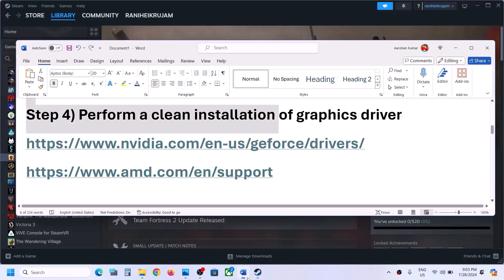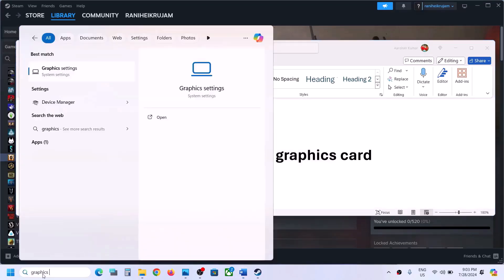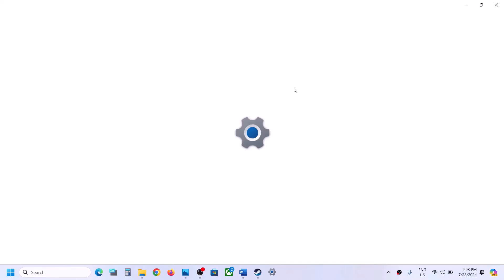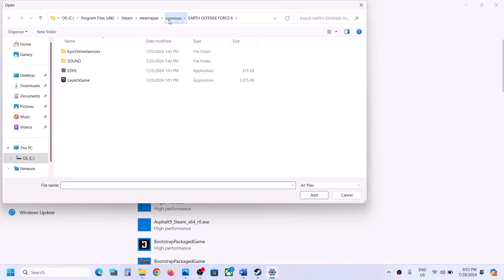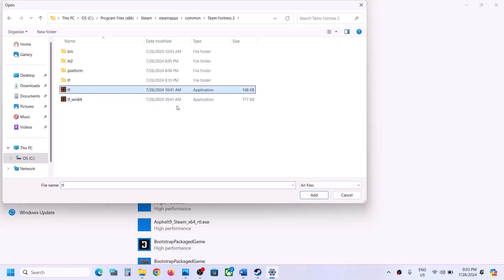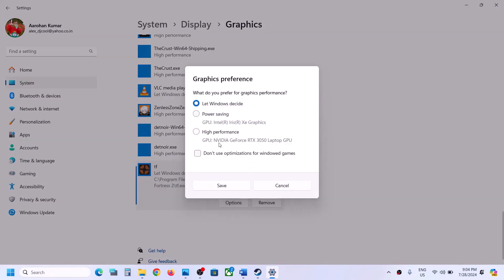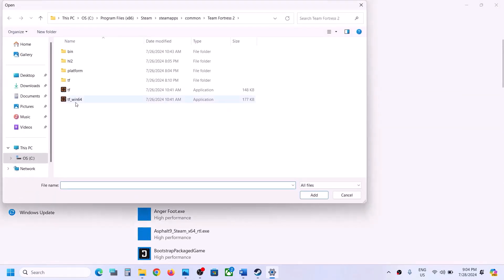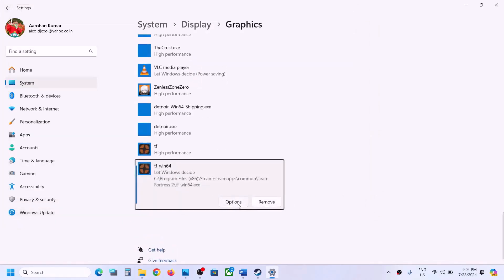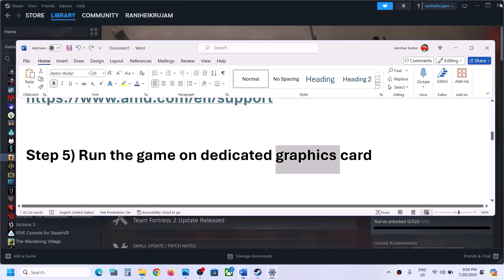The next step is to run the game on the dedicated graphics card. Type 'Graphics Settings' in the Windows search box and click on Graphics Settings. Click on Browse, go to the game installation folder, open the game folder, select the game .exe file, and click Add. Once added, click on Options, select High Performance, and click Save. Go back up, click Browse again, select the second .exe file, click Add, click Options, select High Performance, and click Save. Now launch the game and check.